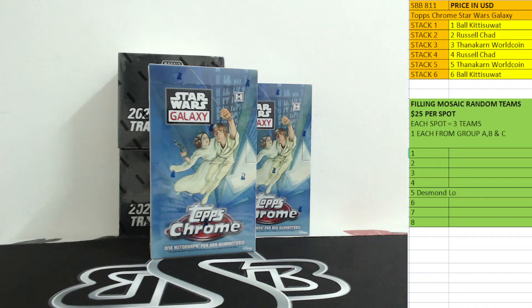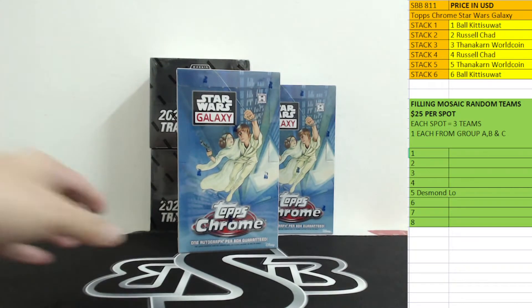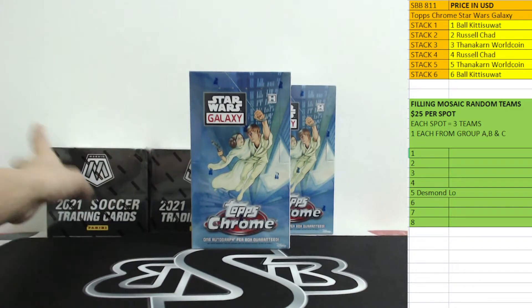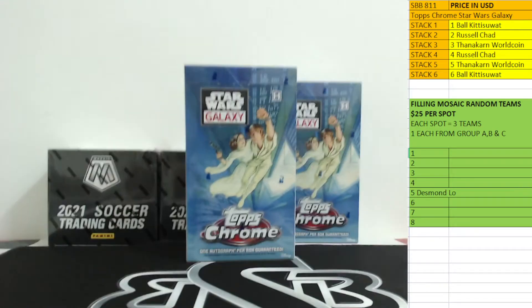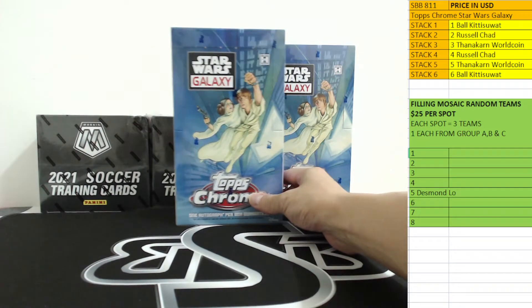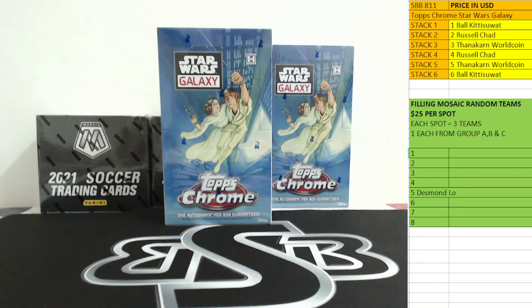Hi guys, welcome again to SunnyBox Break. Thanks again for the fill, appreciate that. Today we are doing SBB number 811. It is a Topps Star Wars Galaxy random packs. This is random pack number one — we got two boxes of Star Wars Galaxy. This one will be random box number one, the one behind will be random box number two.